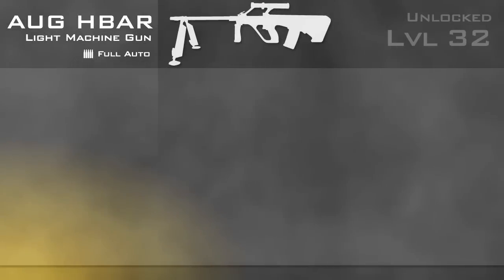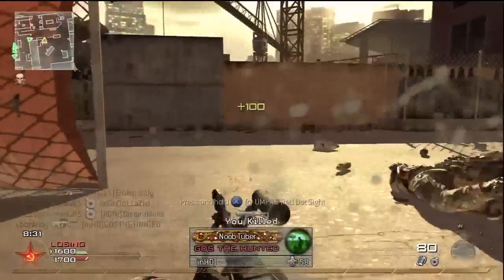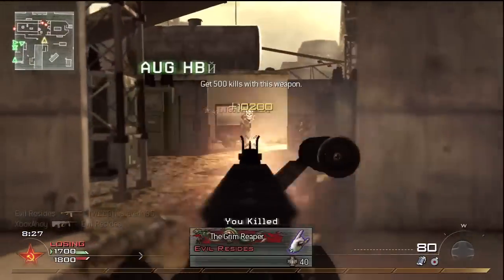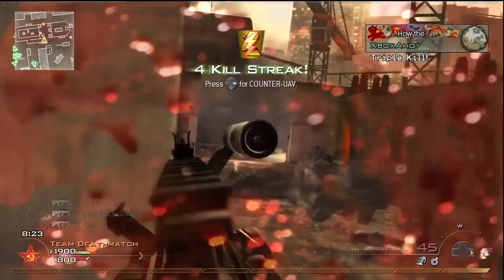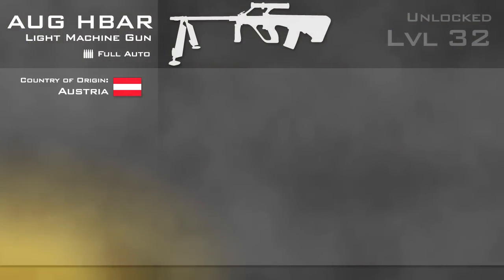The AUG is a fully automatic weapon, unlocked at level 32. The Armier Universal Gewehr, or Universal Army rifle, was one of the first successful bullpup assault rifles, with a weapon action and magazine behind the trigger, closer to the shooter's shoulder than in a traditional design. It's an Austrian weapon, manufactured by Steyr.